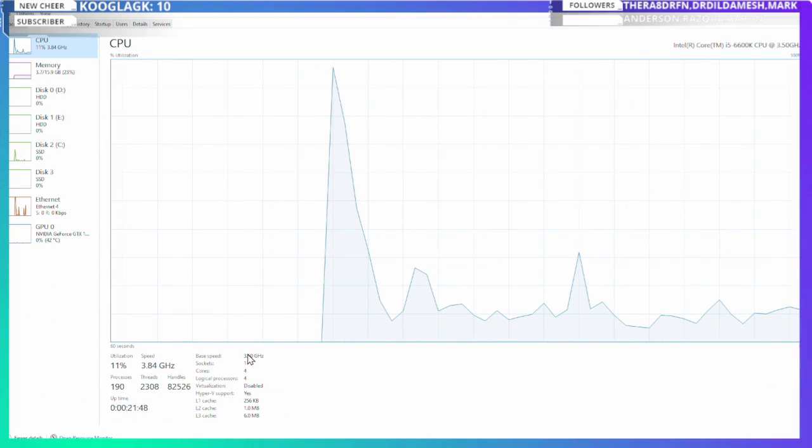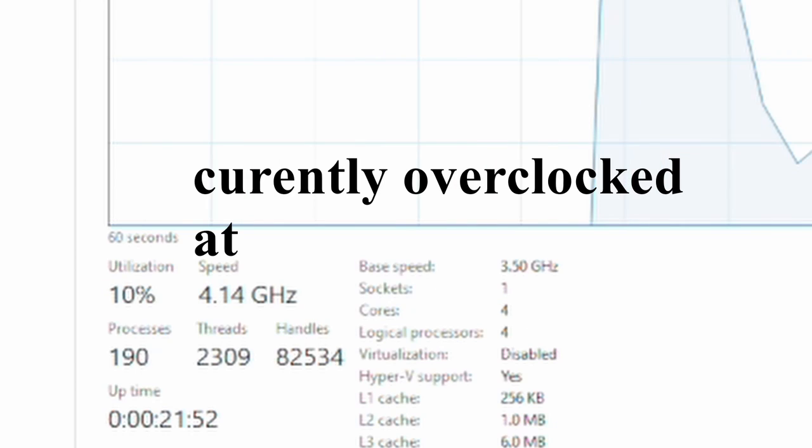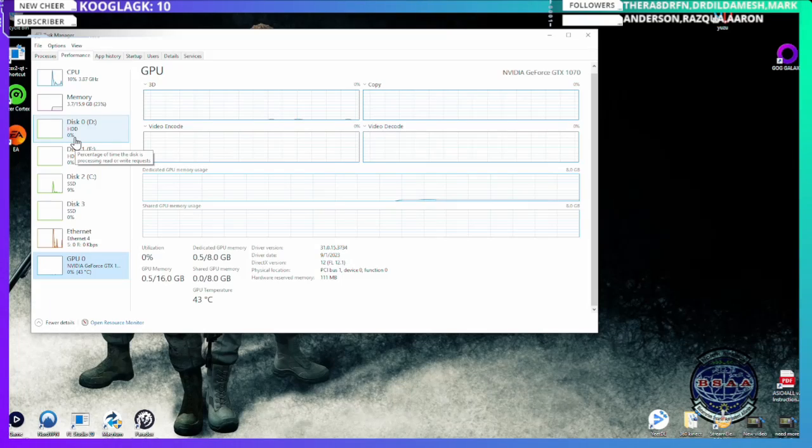Mortal Kombat is a really CPU-intensive game for some weird reason. I have a GTX 1070 that was overclocked, but my CPU was sitting at 3.5 GHz and wouldn't go higher. Once I overclocked it to 4 GHz, it ran so much better.